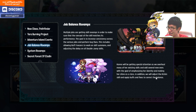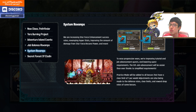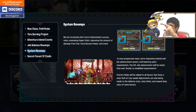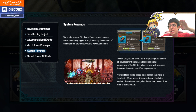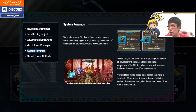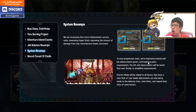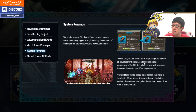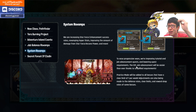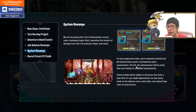System revamps are here. For Star Force enhancement, if you are at 10 stars and below, your star will not drop anymore. From 10 to 12 stars, the success rate has been increased. Also, to ease progression, the tutorial and job advancement quests are improved. Most importantly, Fifth Job advancement is now easier and more simplified — you no longer have to do the Tempest of Time quests. Just do the Fifth Job quest by killing mobs and collecting three stones.